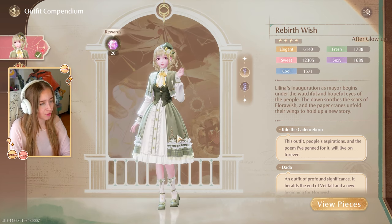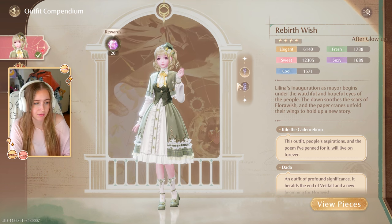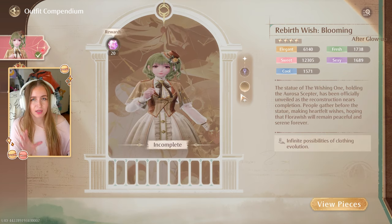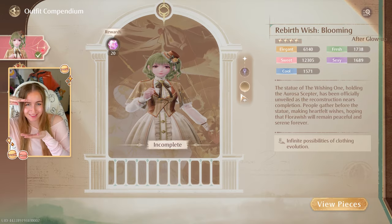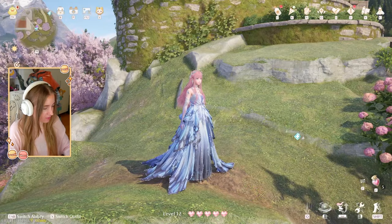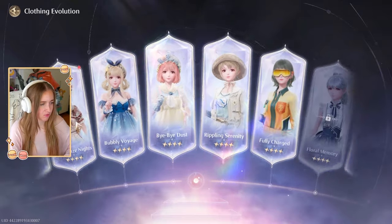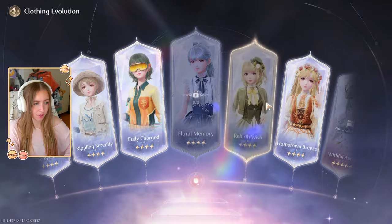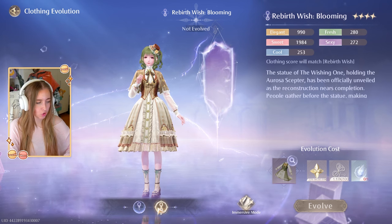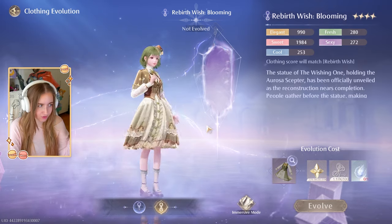Some outfits have recolors — you can see a tab on the side with options like Clover Paddle number one and number two. In the Glow Up menu, pressing N on keyboard opens dye options. This outfit has a really pretty green version, and as a clover with four petals I'm expecting at least two more dye colors, though they'll probably be expensive. I prefer this version over the green one.